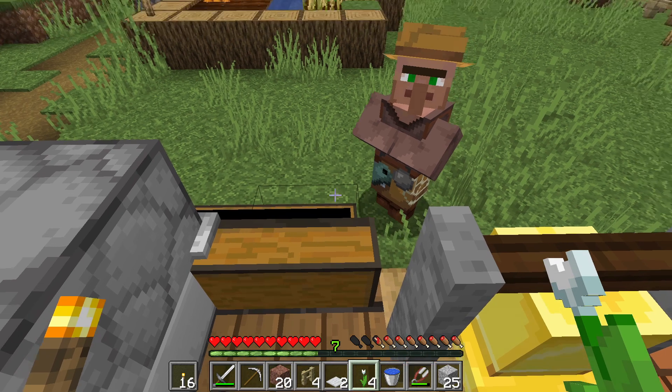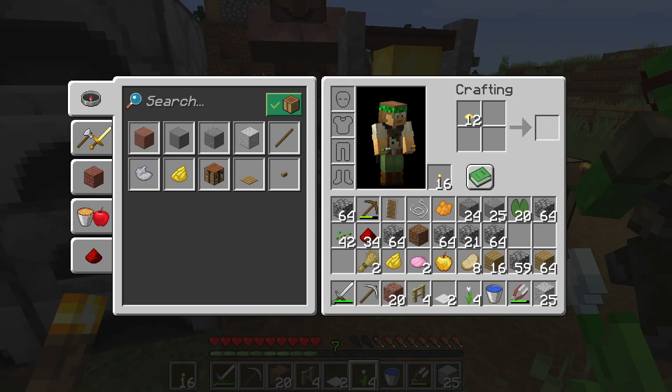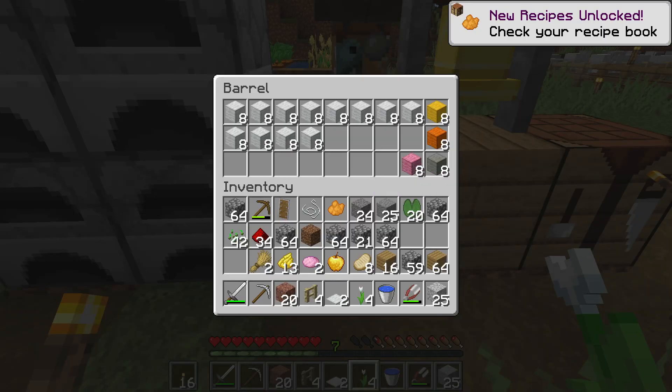Am I using this guy's workbench — is that why he won't leave me alone? Yeah, he's become a fishmonger because of the barrel. So maybe we put it into a chest instead.